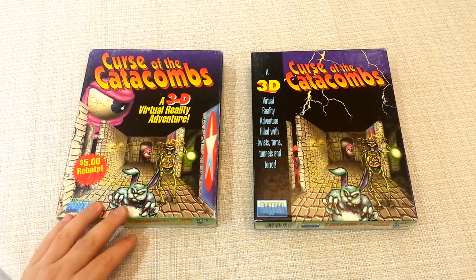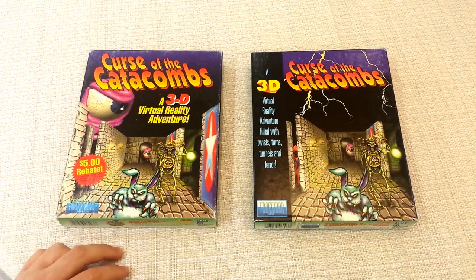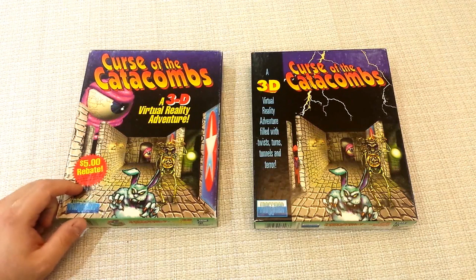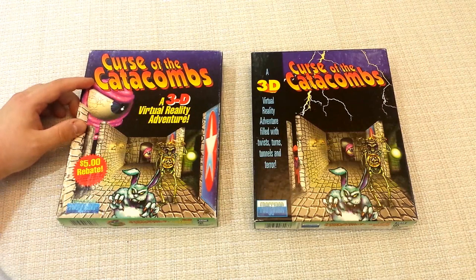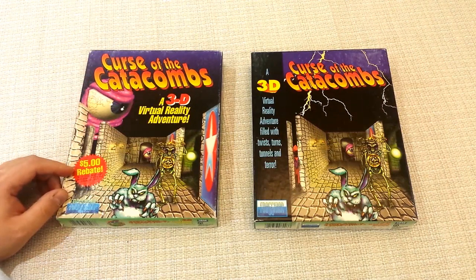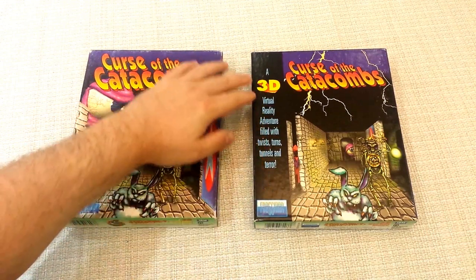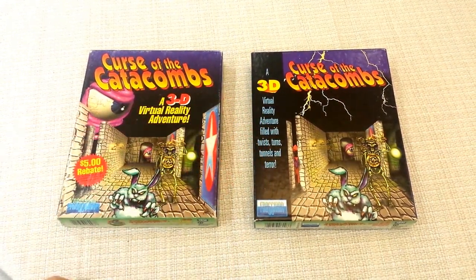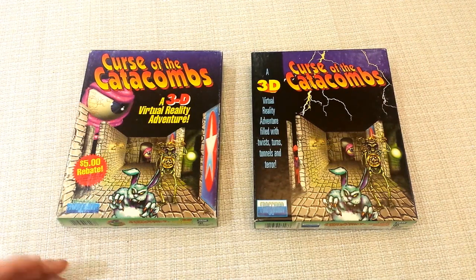The box art is pretty cool for both of them. We have this killer bunny rabbit — like from Monty Python or something — and then we have a skeleton, an eyeball, some kind of beholder. Interestingly, this one here also has a giant eyeball on top, and a $5 rebate: buy two Frogman games, get $5 directly from Frogman Software. On the other box, we have a little mage hiding behind a wall. This one also has a panel that says 'a 3D virtual reality adventure filled with twists, turns, tunnels, and terror.' They had a very low standard for virtual reality back then — it's just a first-person game, but back then that was pretty awesome.